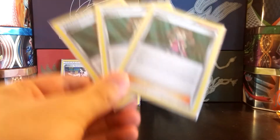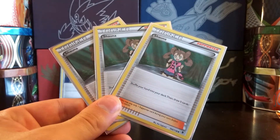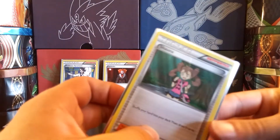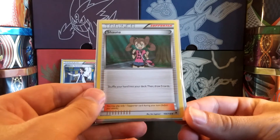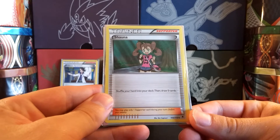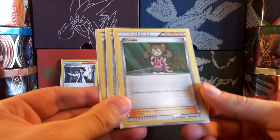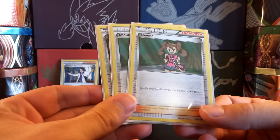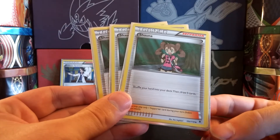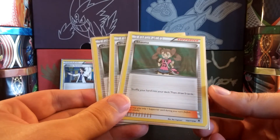I am running 3 copies of Shauna - shuffle your hand into your deck, then draw five cards. A lot of people would run N, but because N is hopefully rotating, I went with Shauna instead. Shauna is very useful if you've got a lot of resources in your hand that you don't want to discard. Also, if you're running against a Mill deck like Wailord, Shauna is very useful - you just shuffle your hand into your deck without discarding anything and get five nice cards.